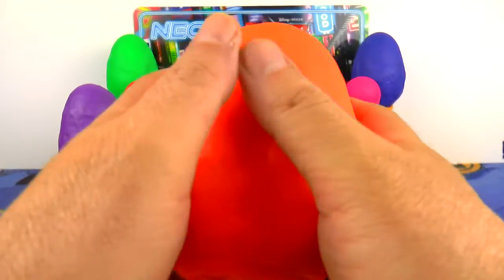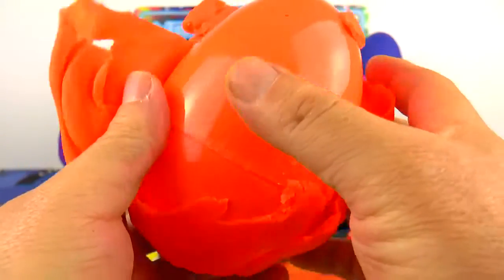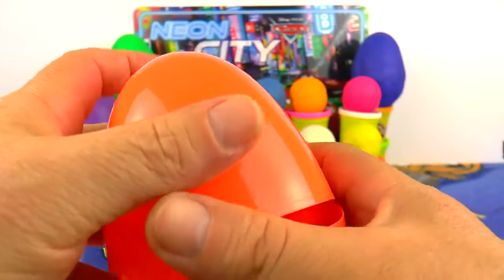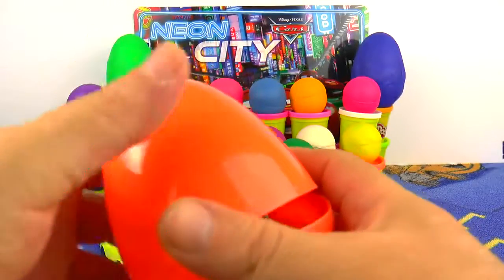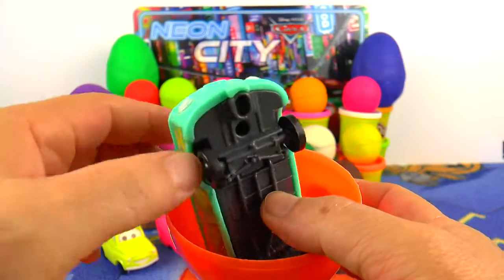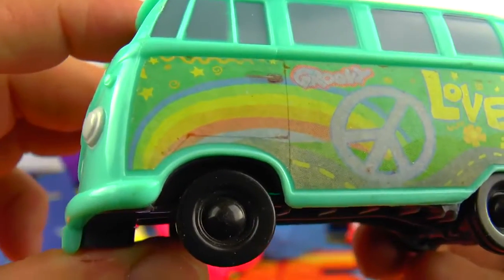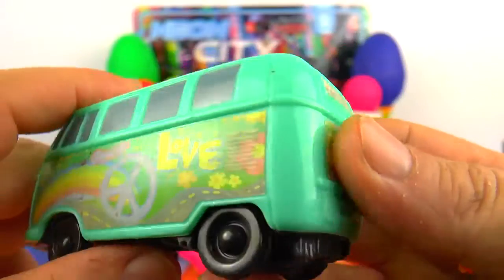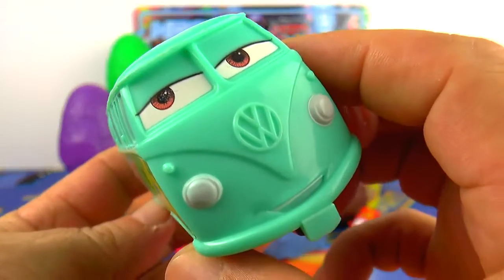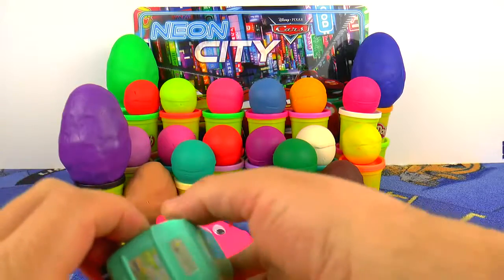We can guess and we will see. Let's open it. And here are the wheels and green and it's a bus. Of course, he is Fillmore — a Volkswagen bus from 1960. He is a hippie. That's why he has these stickers on his body.